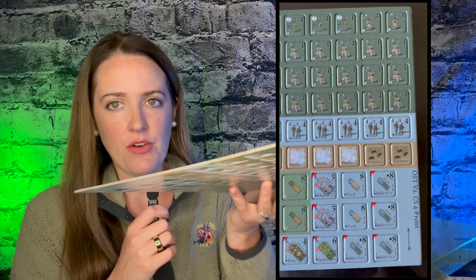Next up, we have the counters. The counters are the same great quality that you expect from the Old School Tactical series and all Flying Pig games, honestly. They're incredibly thick, die cut, beautiful. The planes and the vehicles are all three quarter inches, and then the rest of the counters are going to be seven eighth inches. The art has so much detail on there, as you can see. Great counters, and I love seeing the C-47s on here. Super cool.